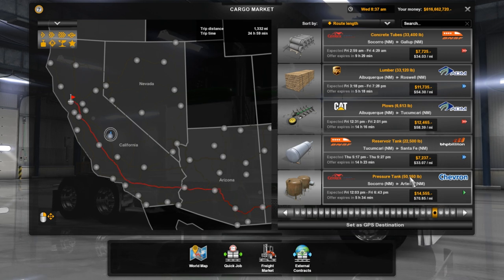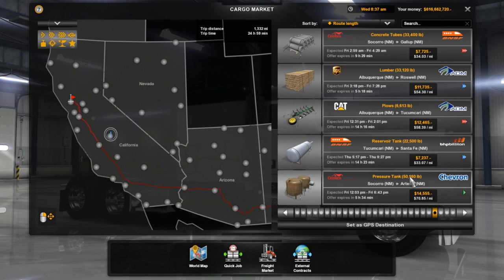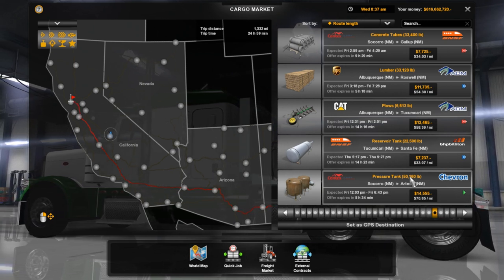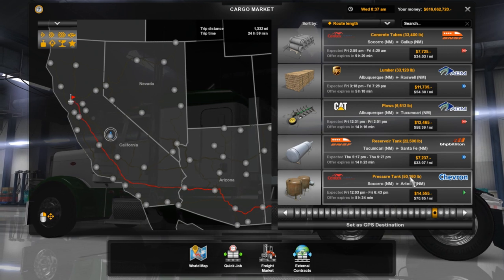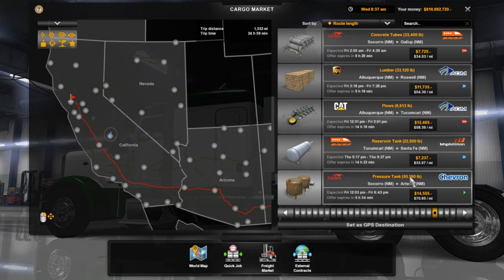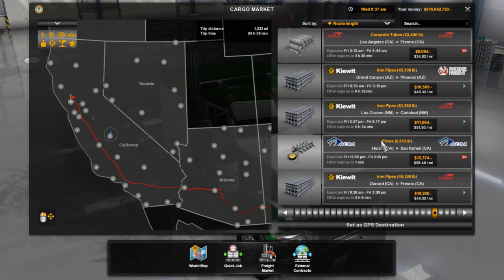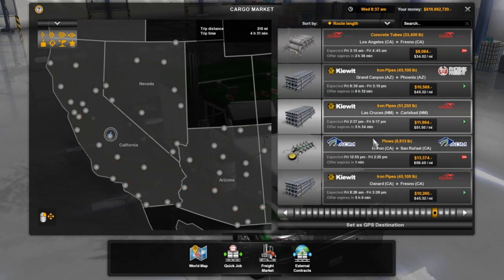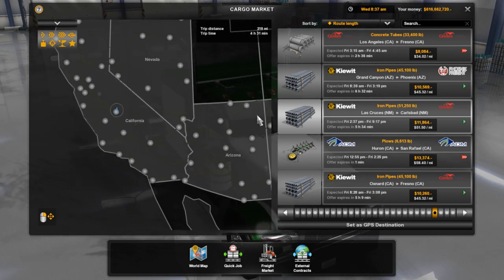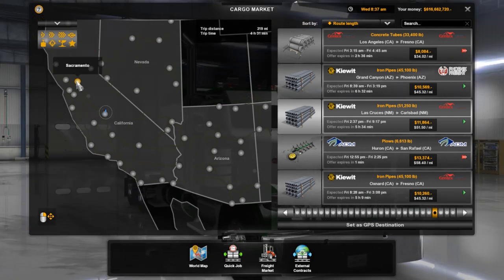I imagine modders are probably going to come out with just cargo packs now. Trailer ownership really opens the door for a whole new slew of mods. For a van or tanker, not so much, since you don't see the cargo — but as far as flatbed goes, anything you can think of can probably be put into the game now. You want tires? Lots of different things. It really opens the door for new material that some of us have been wanting for a long time.